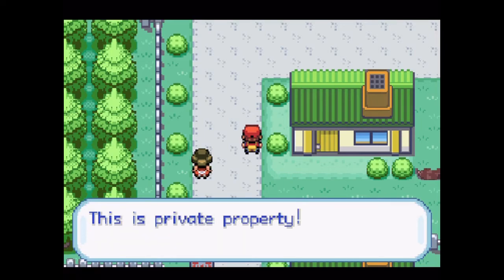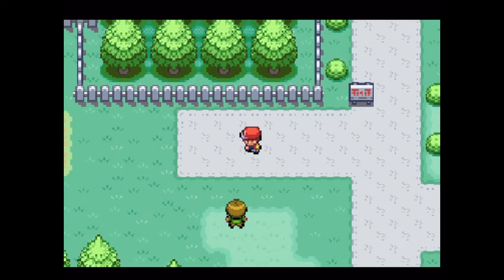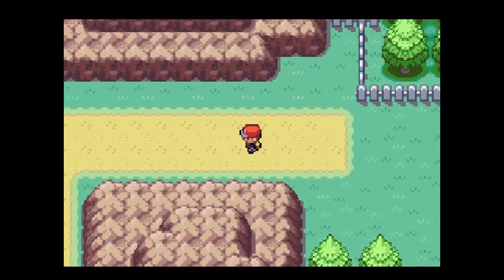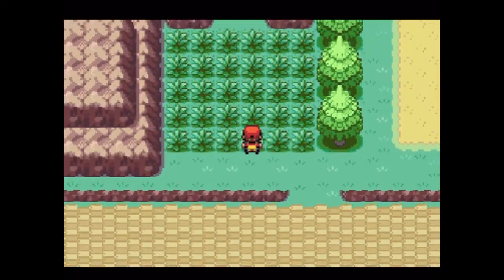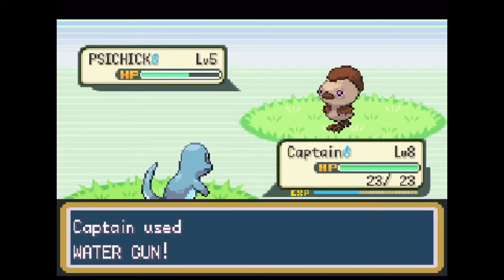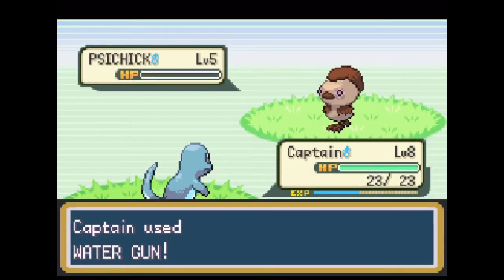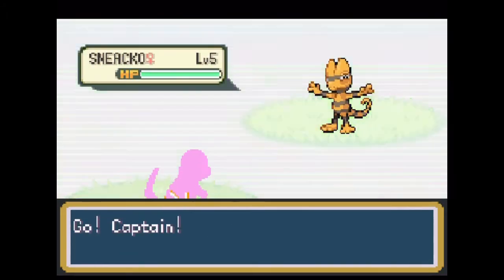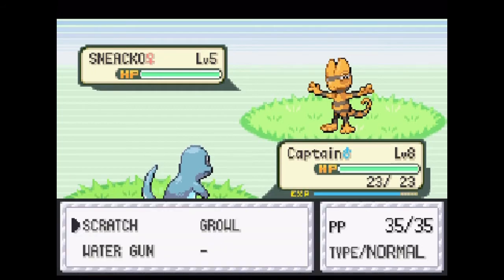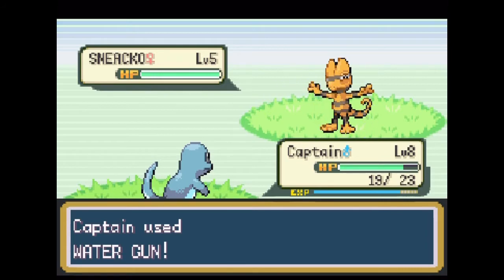I absolutely forbid you from going through here — this is private property. Alright, I guess we'll figure that out later. Not going to lie, Torchic looks like he's seen a thing or two — look at those eyes. There are definitely things he wishes he has not seen — that little chicken is scarred for life. There's a Sneak Out. I have seen the evolution line with this. It looks alright but it's not one of my favorites, so I'm not going to catch one. What I really want to get is one of those Totodiles, as I've already mentioned.